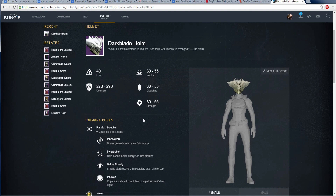Level 40, defense 270 to 290, intellect 30 to 55, discipline 30 to 55, and strength 30 to 55. Now if you take a look at the perks, this is where it starts getting interesting.